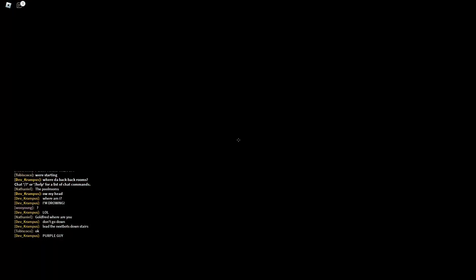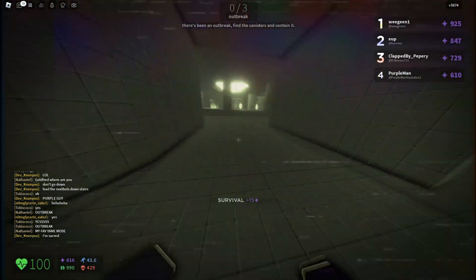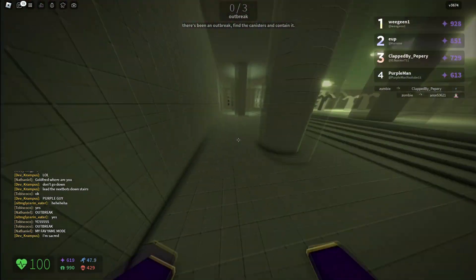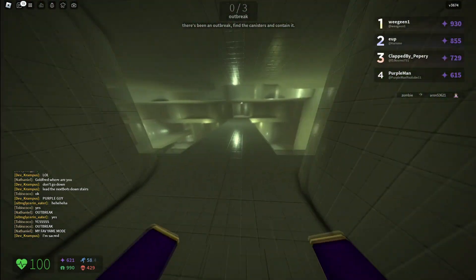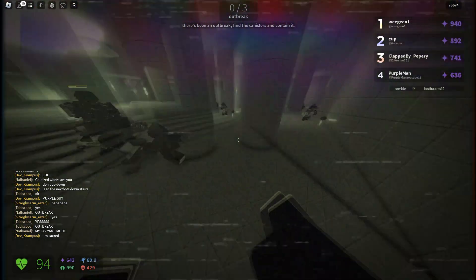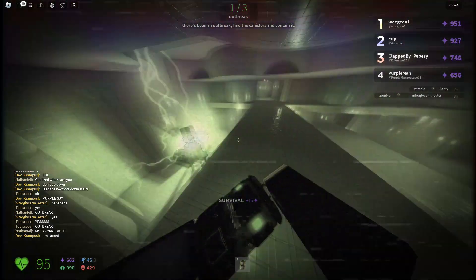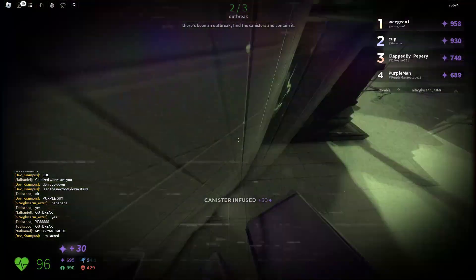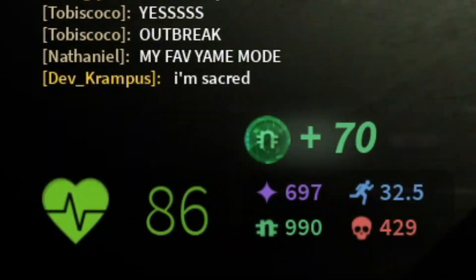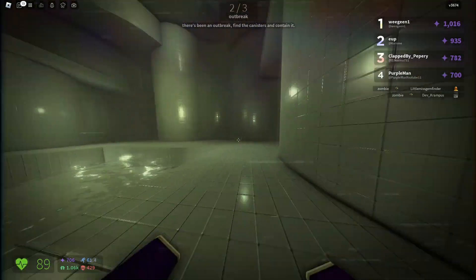I just got some next bucks there and the zombie event just started. If you see any barrels, go up to the green thing and put the barrels in - you'll get 30 points, so it's pretty useful. Watch this - if I grab this thing and go down here, I got 30 points. As you can see I just got 70 next bucks; this map is really overpowered.